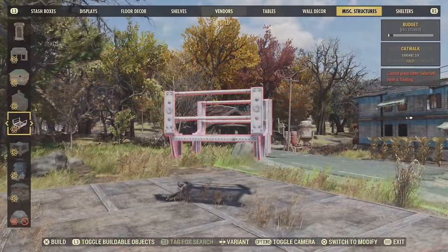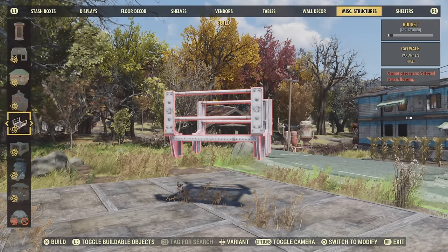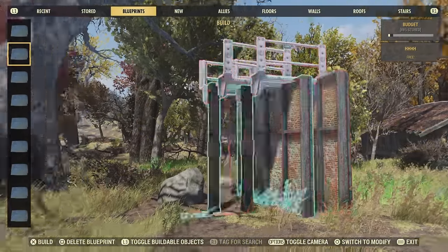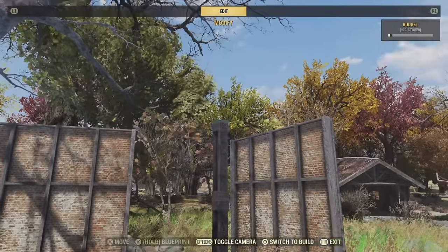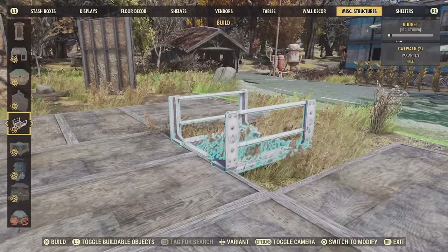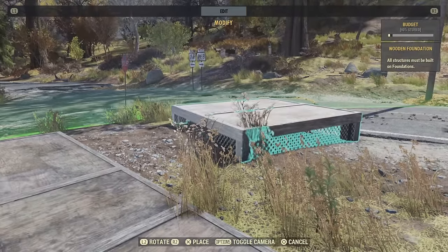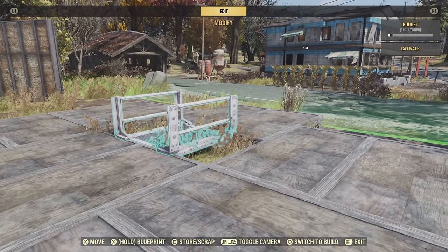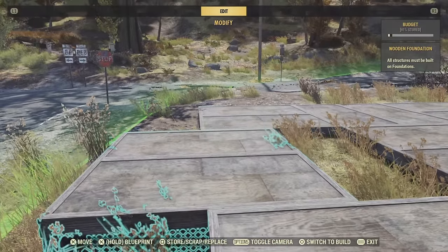This next step is dead simple. You're going to want to take one of these cheaty boys, also known as a catwalk. These things are magical — you can do all kinds of mad stuff with them, apart from use them as catwalks. Well, you can use them as catwalks, but where's the fun in that? You're going to snap this catwalk piece to this foundation here, obviously once you've removed this foundation. Once you've snapped in your catwalk piece, grab yourself another foundation and snap it to said catwalk. And what have we achieved? We now have an offset foundation.